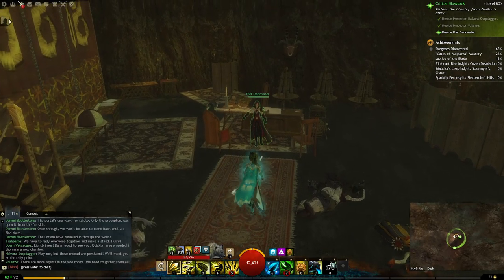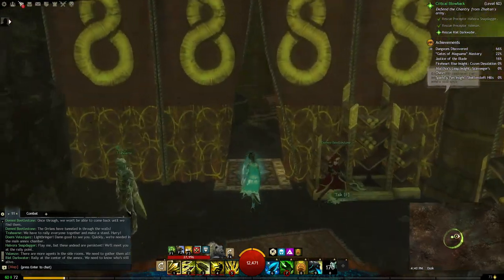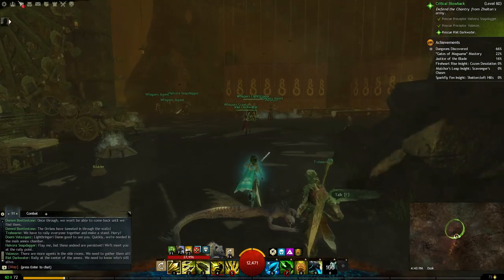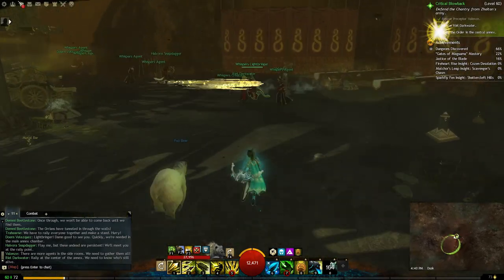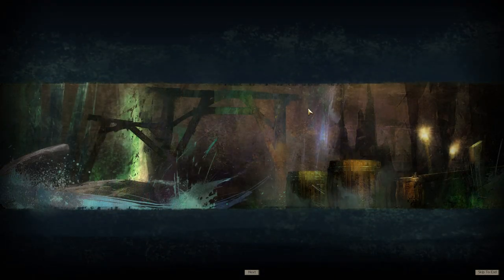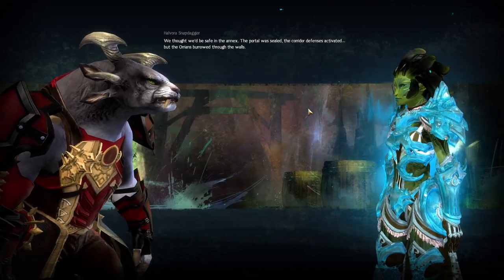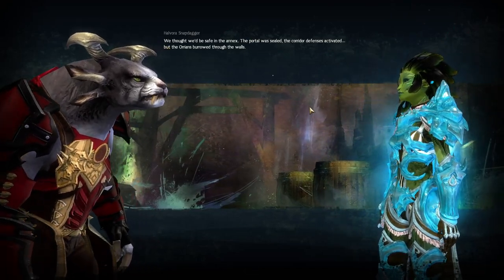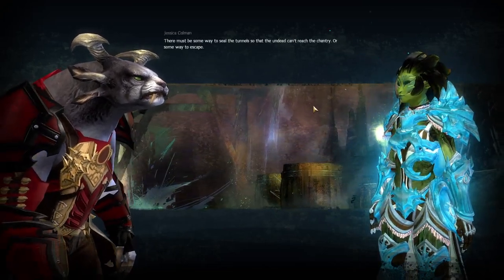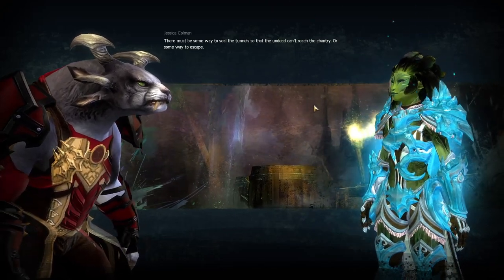'Rally at the center of the annex — we need to know who's still alive.' Not too many. 'We thought we'd be safe in the annex — the portal was sealed, the corridor defenses activated, but the Risen burrowed through the walls.' 'There must be some way to seal the tunnel so the undead can't reach the Chantry, or some way to escape.'